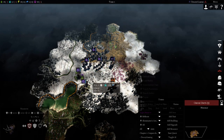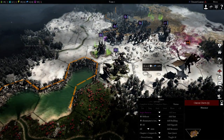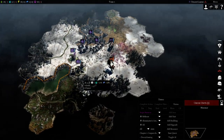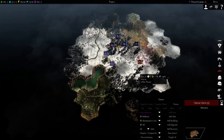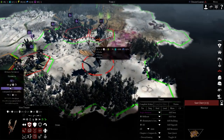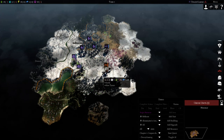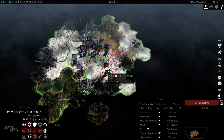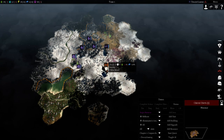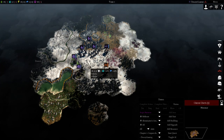One thing to consider: if you surround your Havocs with a full surround of units, the High Tyrant can't kill them. If you know you're against a High Tyrant, you want a full surround on your Havocs so the High Tyrant can't come in and kill them. Put your strongest units in front, weaker units in the back.